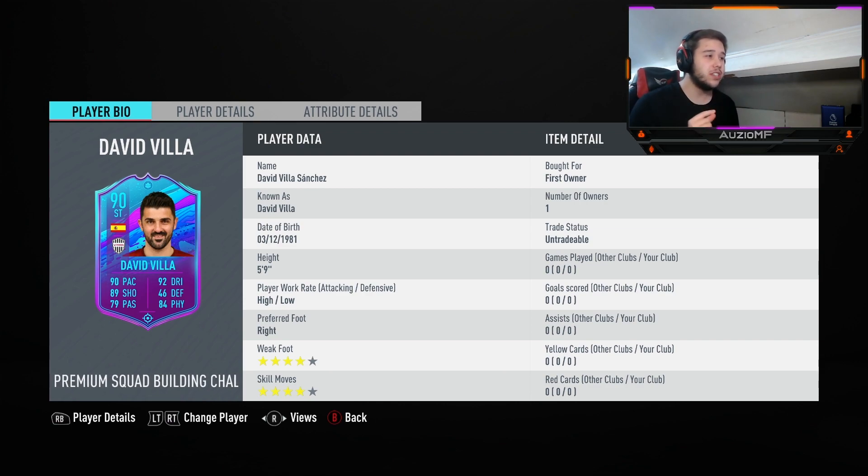But anyway, this card's base stats: 90 pace, 92 dribbling, 89 shooting, 84 physicals, 79 passing. This card is looking insane. He's 5'9", that is the perfect height. This card, I'm excited.